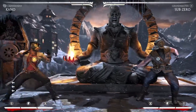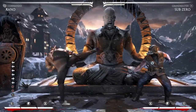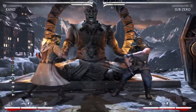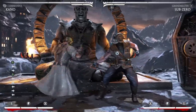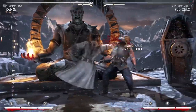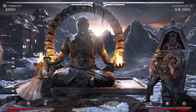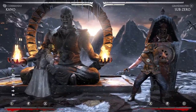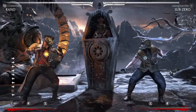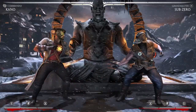That's it for anti-airs. There are some other niche stuff — you can anti-air with Standing 4, with Standing 2. Standing 2 is kinda interesting because it moves him forward a lot, so you can sort of make stuff whiff, but it's not very good on recovery so it doesn't really work out that well. You can also run under and whiff punish with 1-1-2 or whatever, but that's a whiff punish, not an anti-air. You can anti-air with Forward 4 but it's not super consistent. So I tried to pick out the ones I find most consistent and when to use them. I hope you have some use for this, and I'll see you next time. Bye.